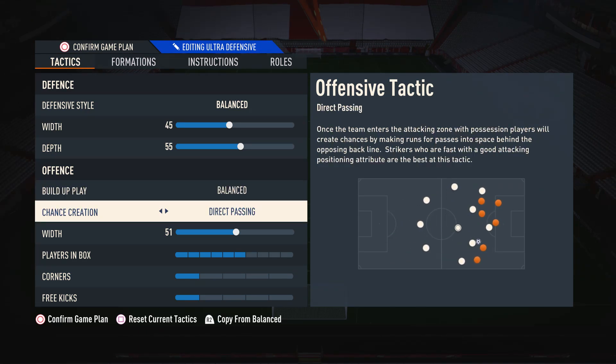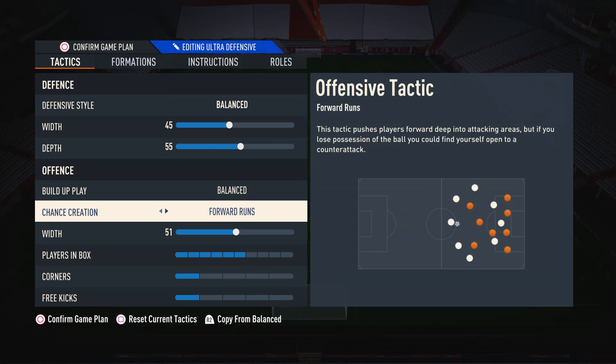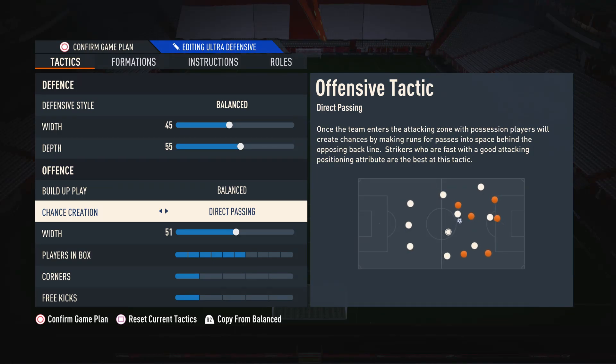Moving on to chance creation, I like to use direct passing. This is because it's the only setting which makes your attackers move in the correct way to break through that defensive line. It's very effective at creating those chances. I've also tried it out with forward runs, and I don't think this setting is terrible — I just think it can be a little bit too aggressive at times, and when you lose the ball, you can quite often find yourself getting counter-attacked. But I kind of like using direct passing.